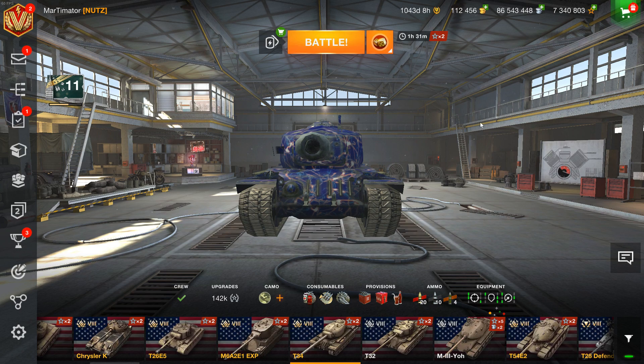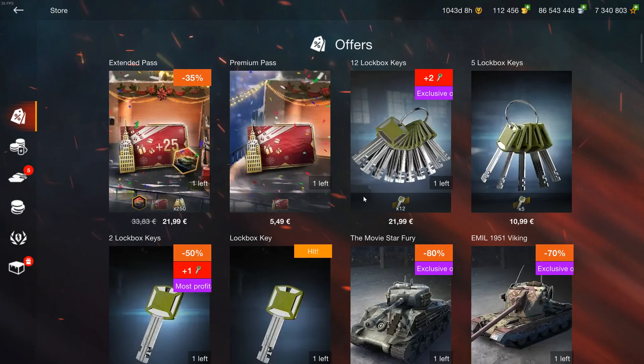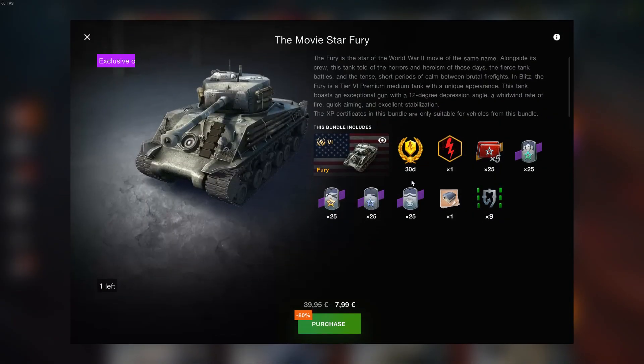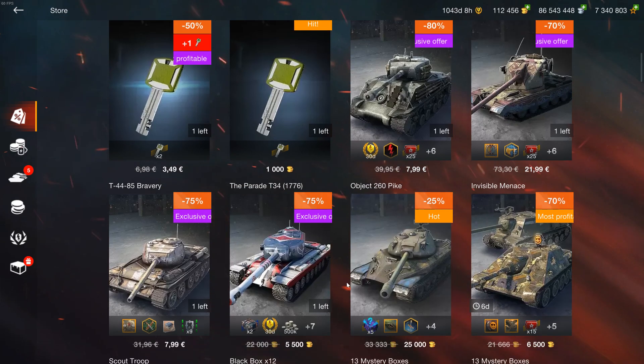Hello there, and welcome to this video. Today I want to talk about the T-34 and also the Fury, which is no point in buying because it's basically 30 days of premium time and a free tank — if you need the premium, sure.